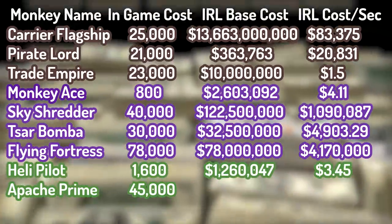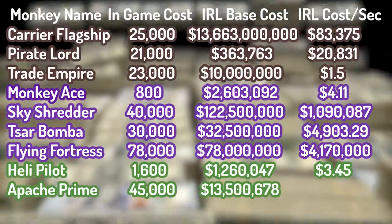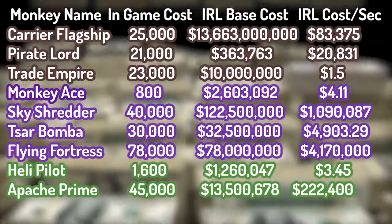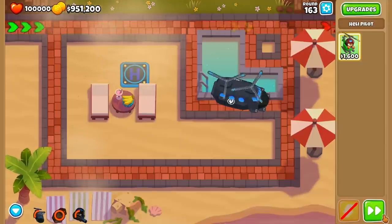Adding all this up and carrying over the price of the helipad, the Apache Prime costs a total of $13,500,678, plus an additional $222,400.60 per second.